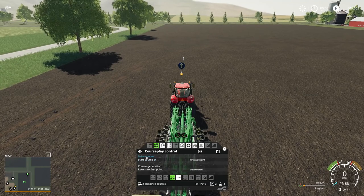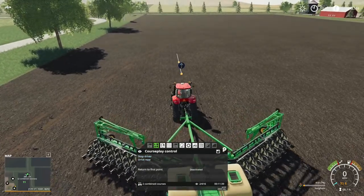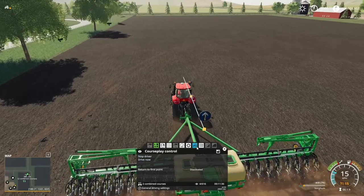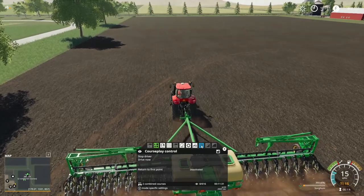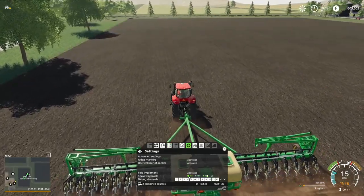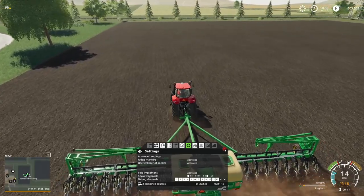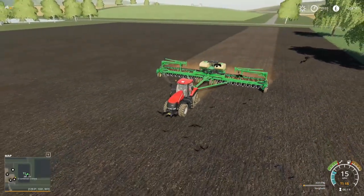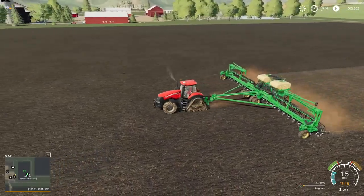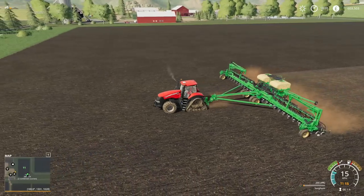Let's do this — first waypoint, drive course, and let's see what breaks. Cool, we're doing soya gum. Let me get rid of those waypoint markers — I don't need those on. So once this depletes down to zero percent it should, theoretically, fold itself up and drive through the yard to refill, then come back and finish what it's doing. I hope.